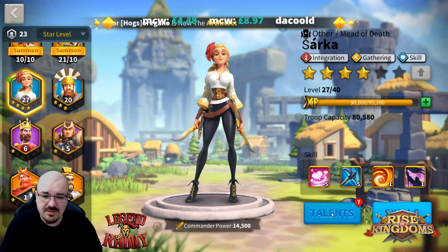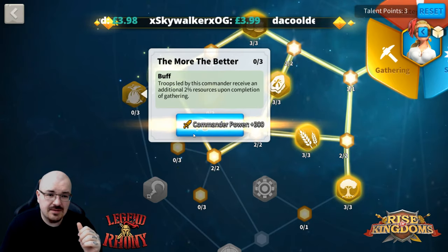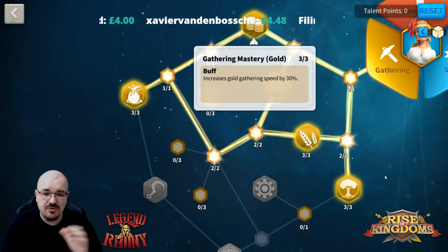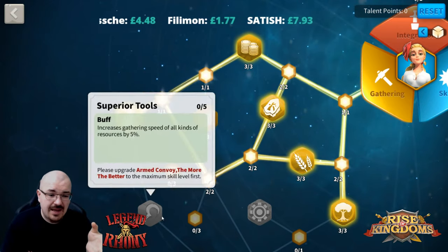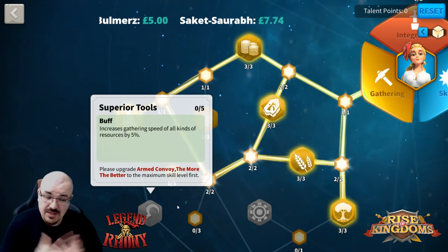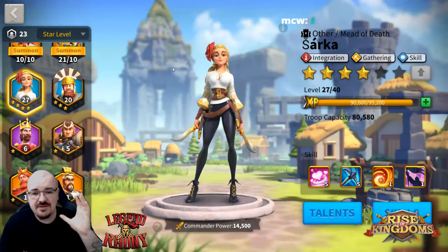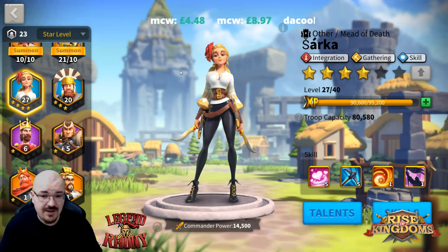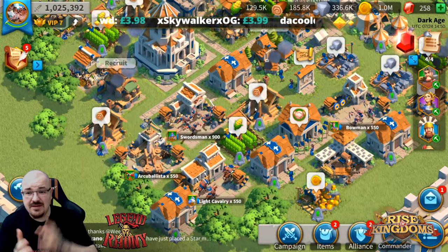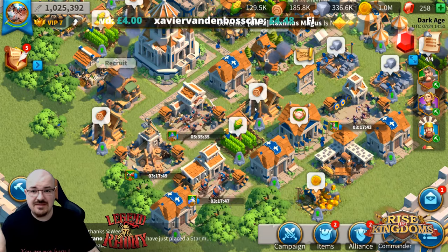Once a commander reaches level 27, you unlock 'The More the Better' skill, giving you 30% gathering on all resources — that's all you need. If you're very active and want commanders at level 37 or 40 for superior tools, that's up to you. For me, getting them to level 27 is the best way. Send four marches out for gathering, and whenever you have time, log back in. This account will keep generating resources for you.